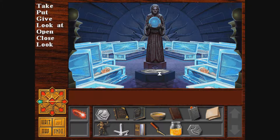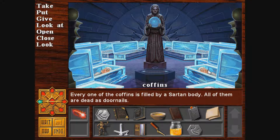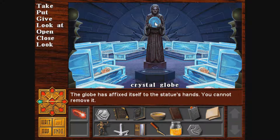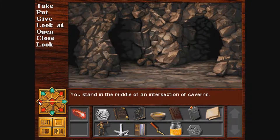Take the air seal piece. Every one of the coffins is filled by a sartan body. All of them are dead as doornails. Can I take the crystal globe? No, the globe has affixed itself to the statue's hands. You cannot remove it. So these sartan are all dead. I guess now we go back to Lord Tsar.